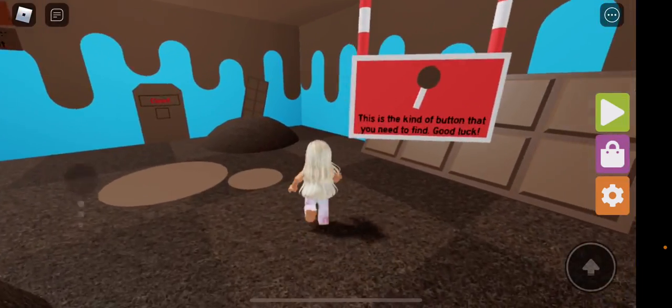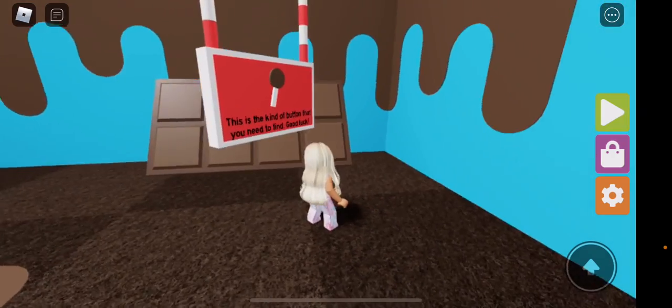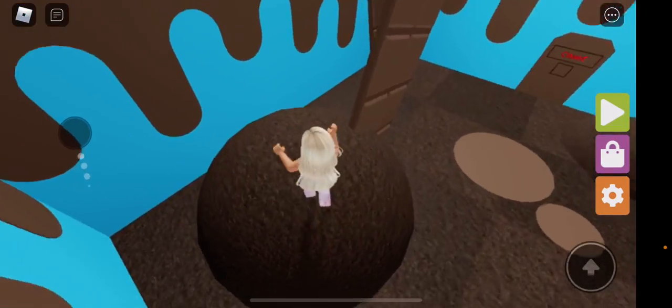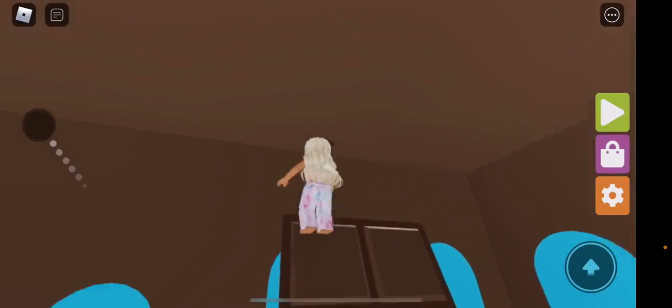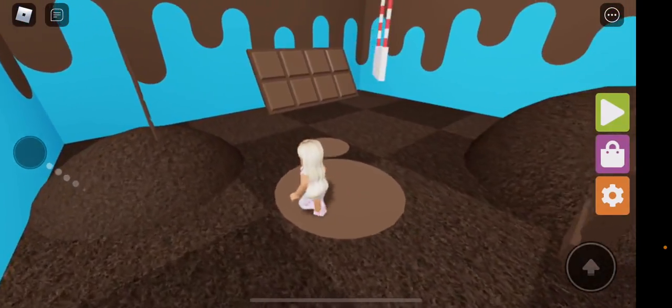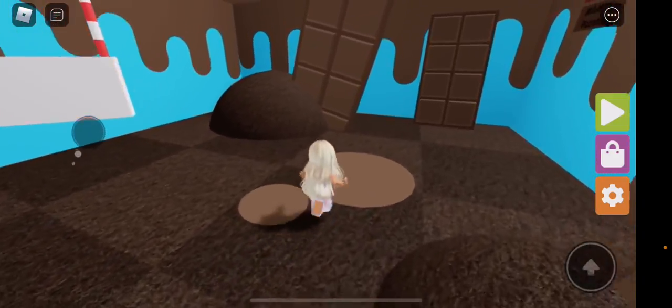Sewer mode — this is the kind of button? It's supposed to blend in, that's not fair. Wait, is it in here? No no no no. Tell me if you guys see a button, tell me if I'm blind. Where is the button?